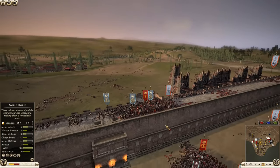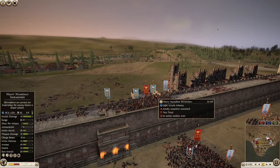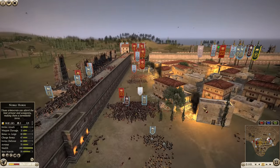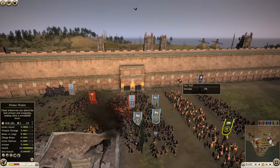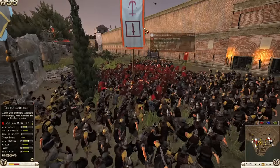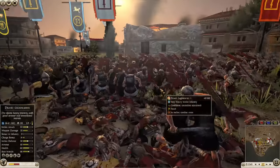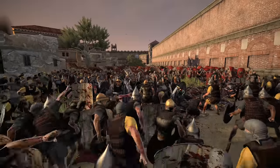Rome is putting up a ferocious fight with their Seleucid allies against Massalia, mostly taking on skirmishers and a unit of desert legionaries. This side looks good — Seleucids mixed in with the Romans is a deadly force. It looks like the defenders are actually falling back and reforming.